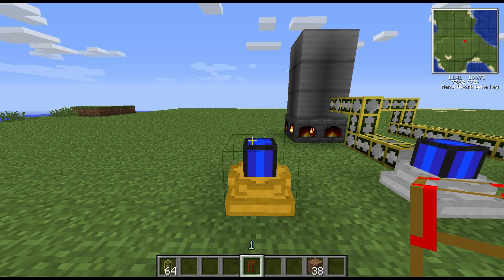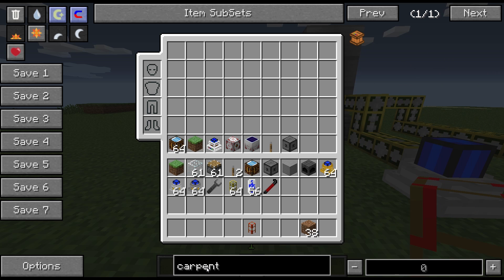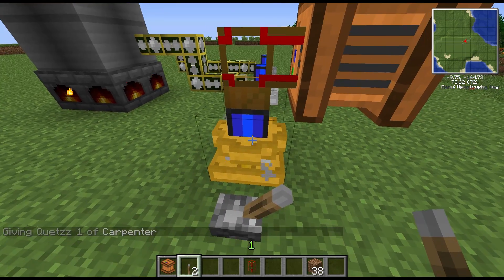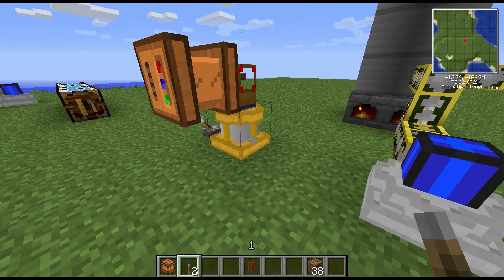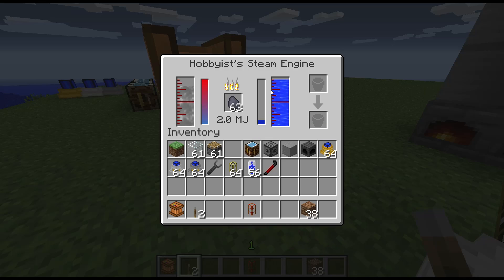So if we look at what we've got over here, we have the hobbyist steam engine. I should have figured out something that will just take a load of power for us — I don't know if the carpenter is going to take a load. There we go, so that's going to climb — it should climb to 1.6 and then stop there. Oh, it's going all the way up to two! That's because it's really quite hot at the moment and we've got plenty of water, so that's the maximum output.